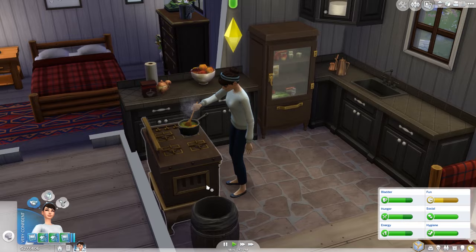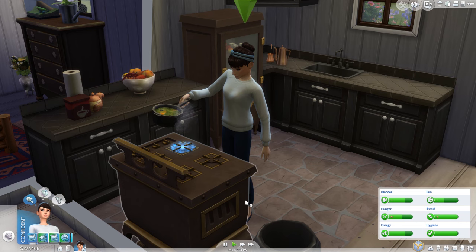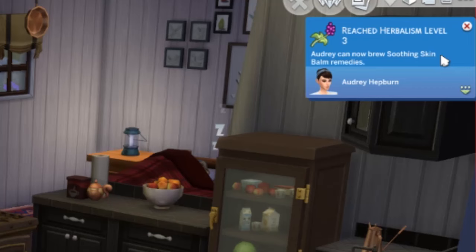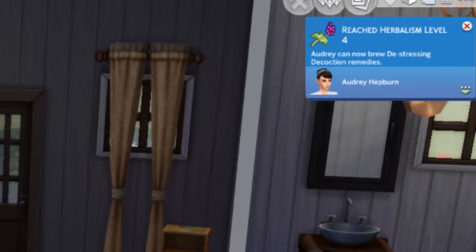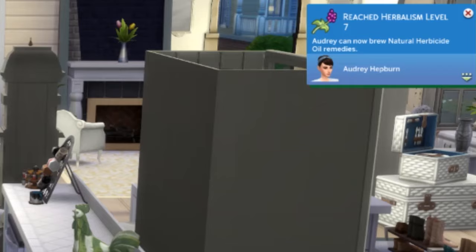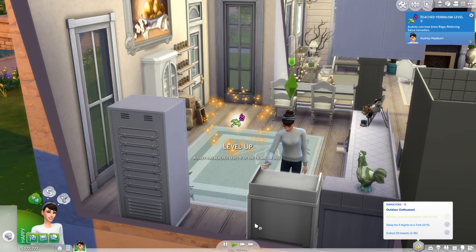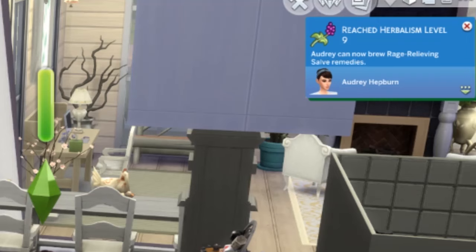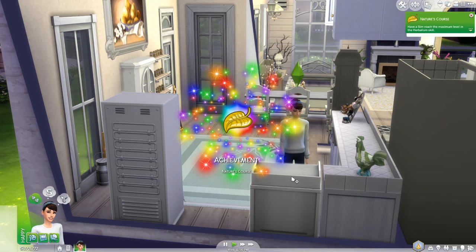Now on to the one through ten level breakdown. You'll acquire the herbalism skill pretty easily, but you'll only have the first two recipes until you gain levels. Level two gives you the deodorizing cream remedy. Level three gives you soothing skin. Level four teaches you the de-stressing decoction remedy. Level five teaches you tummy therapy. Level six teaches you clear mind and fire leaf extract. Level seven teaches you natural herbicide oil. Level eight teaches you the energizer infuser. Level nine teaches you the rage alleviating recipe. Level ten you'll learn the elixir of fertility. And last but not least, if you befriend the hermit, he'll teach you the best fertilizer recipe in the game.